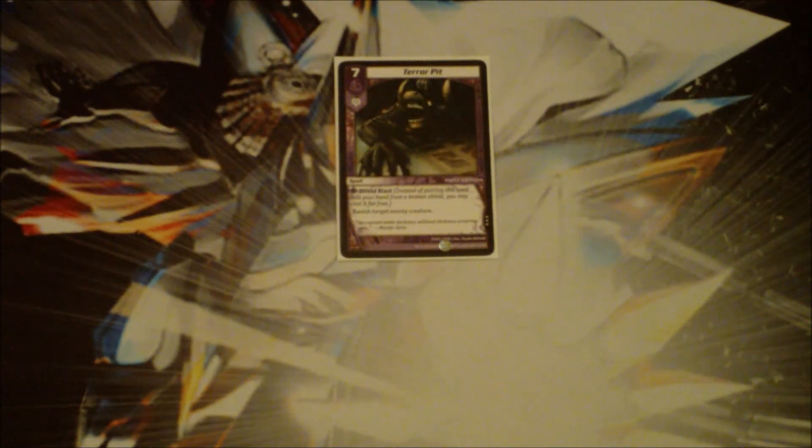Obviously number 1 for me is Terror Pit. If I had Root Trap at number 2, I couldn't get around putting Terror Pit anywhere else. It just banishes target enemy creature — it's a shield blast, it's great. Anyone that knows the game would tell you that if you use a Darkness deck and it's not in there, you're probably a scrub, and I would probably agree — with few exceptions, such as decks that never even see 7 mana at once. But if you're running any mainstream control deck, this is still worth throwing in at three copies, always. It's just the best control card at this point, and will continue to be one of the best for probably the entirety of the game.